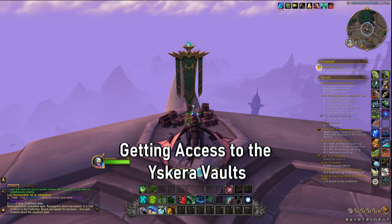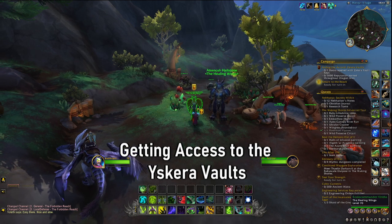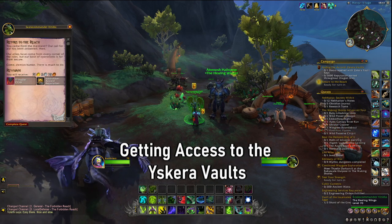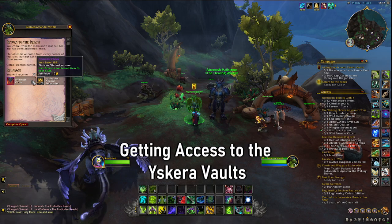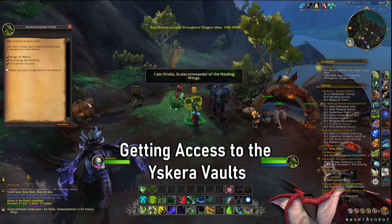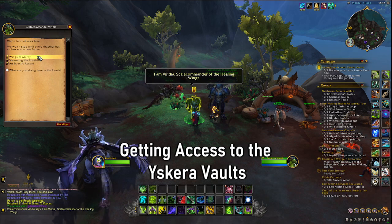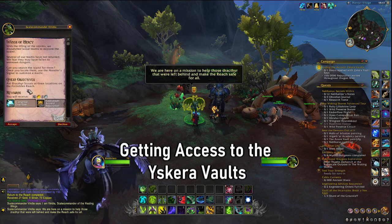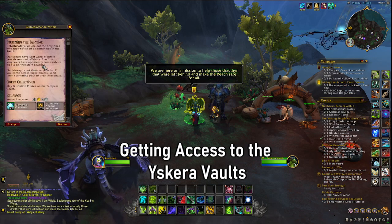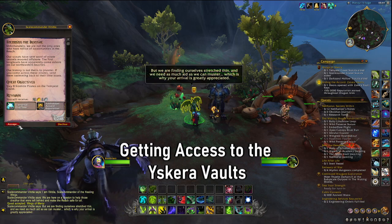Once you have done so, or on an alt that's max level, you will be able to gain access to the Mequil Camp. Once you get here, you'll have to run through a couple starter quests. You'll get these three starter quests — they don't take very long and drop quite a substantial amount of Elemental Overflow, as well as giving you quite a substantial amount of rep for the Valdraken Accord.